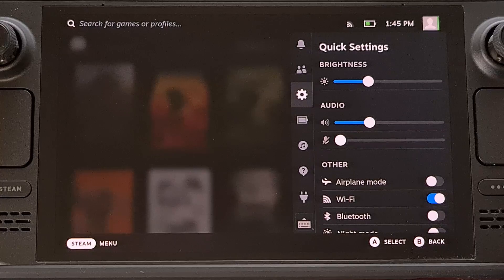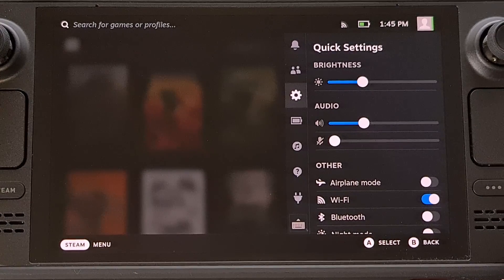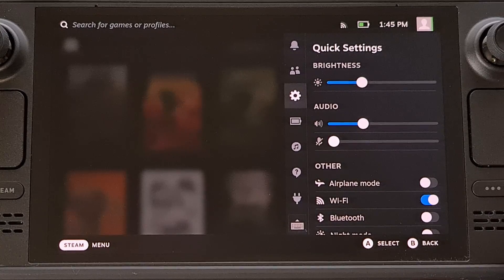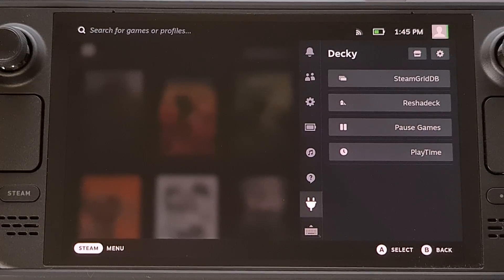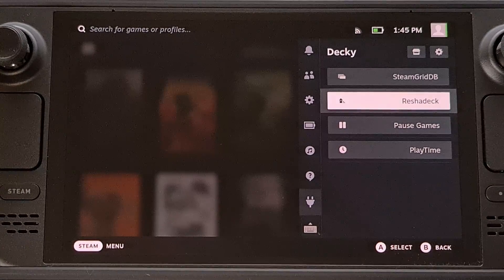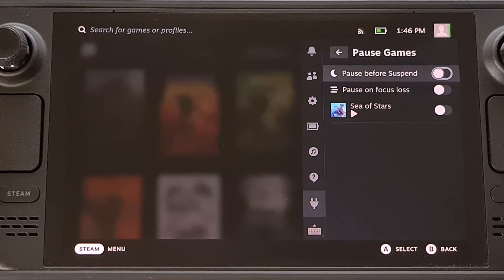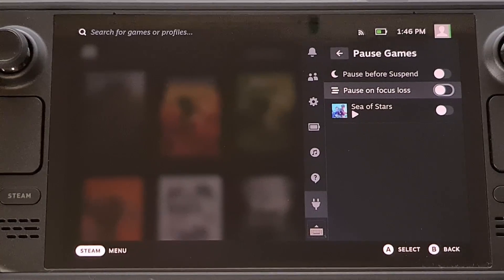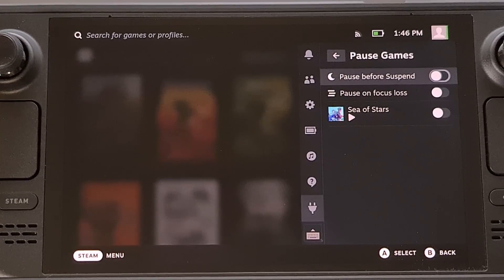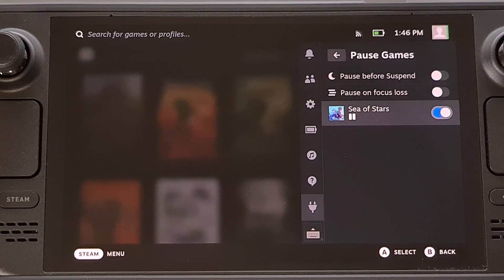After the plugin is installed, you can find it by first pressing the three dot menu button on the right side of the Steam Deck, and then scrolling down to the Decky menu. You should see the Pause Games plugin here in this list, and when you first install the plugin, the toggles on the right side will be disabled by default. You can immediately pause and resume the game you're playing using the toggle for that game that you see here.